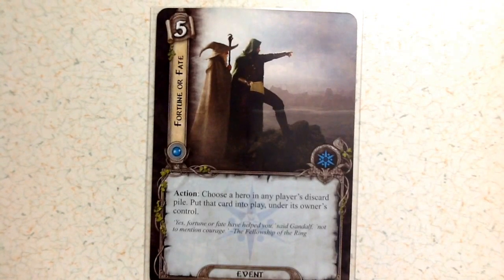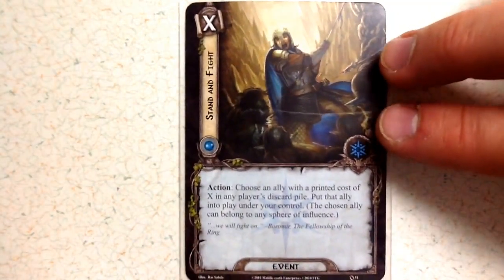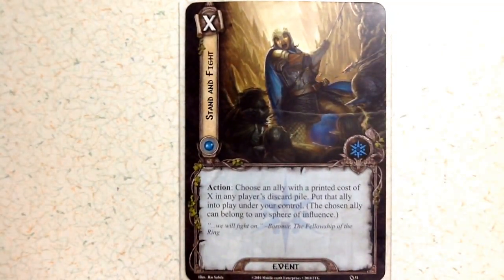Fortune or Fate costs five — a very expensive event. Its action: choose a hero in any player's discard pile and put that hero into play under its owner's control. Essentially, if your hero dies, this brings them back. You only get one of those. Finally, Stand and Fight costs X: choose an ally with a printed cost of X in any player's discard pile and put the ally into play under your control. The chosen ally can belong to any sphere of influence, and you get three of those.